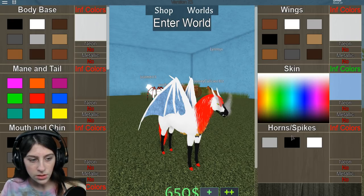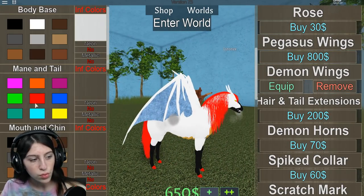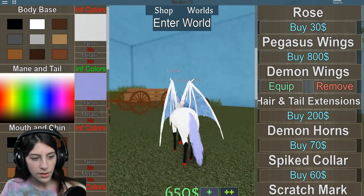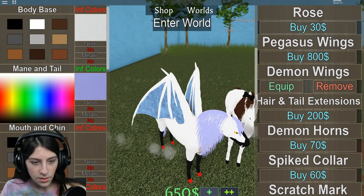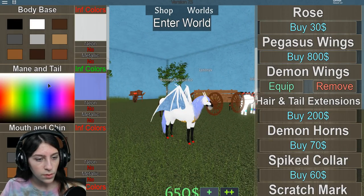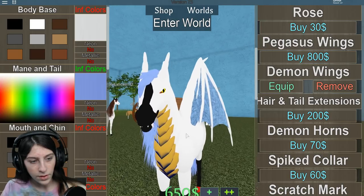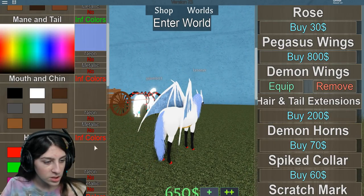Neon, metallic, no horns, keep those white — we're good. Mane and tail — this is going to be the cool part because I really like the mane and tail on this horse. I think I like it a lot better with this horse specifically. Mouth and chin — I actually like the idea of this black part right here. The hooves will have to change to blue as well to go with the theme.